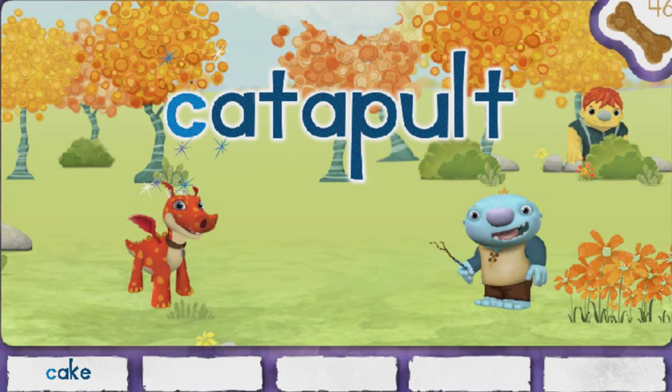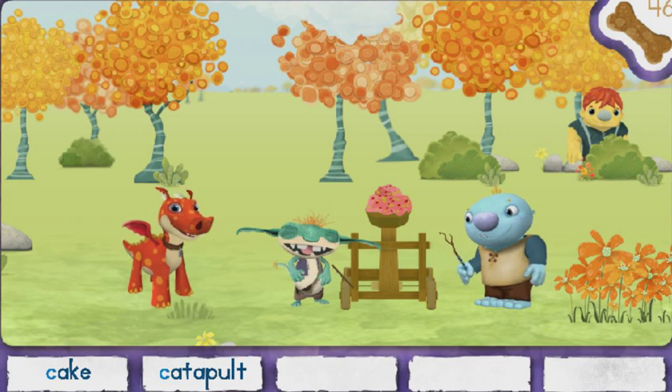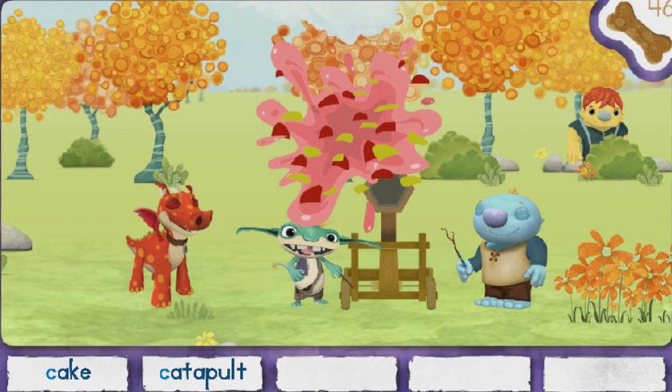Aha! We found another one! Yeah! Catapult! Click on the magic letter C. My catapult! Whoosh!